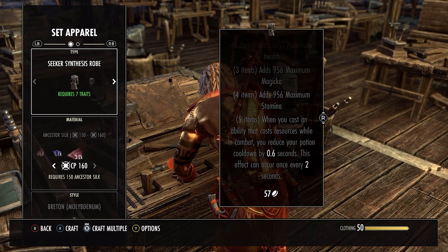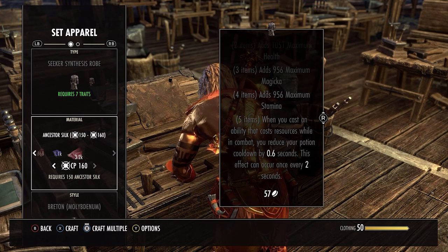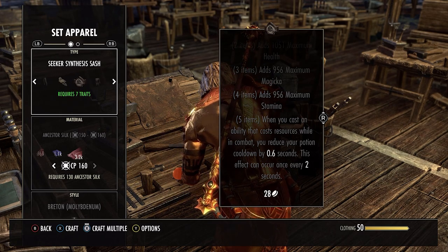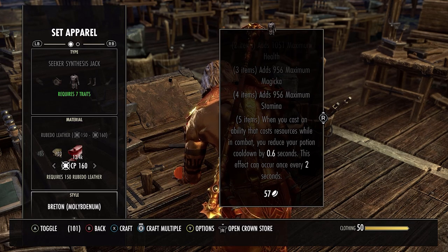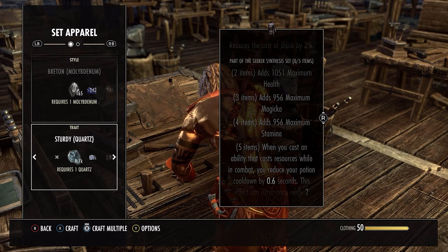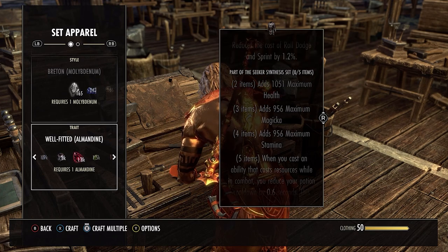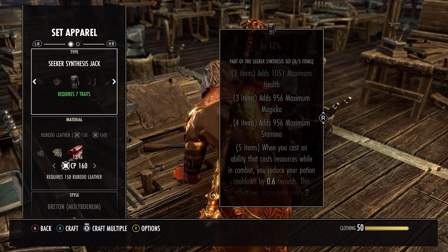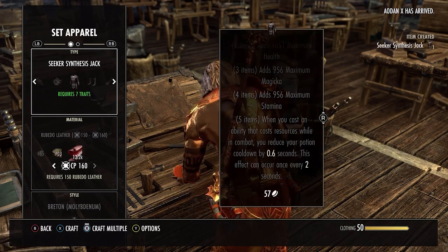For the Seeker Synthesis set, it's essentially a cooldown set for your potions. It's going to be primarily PvP-based and maybe some high-end PvE, but you're mostly selling to PvP players who can't be bothered to make a crafter. I would make this set in Sturdy, Reinforced, or Impenetrable, probably as medium or light armor - I don't really think this is a heavy armor set. It's probably going to be used by Dragon Knights or Necromancers who want to drop their ultimate as quickly as possible.